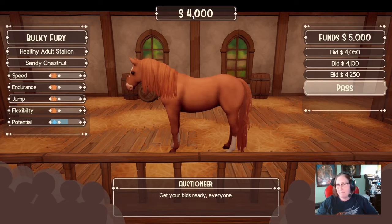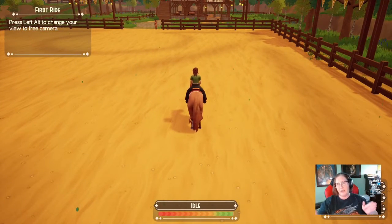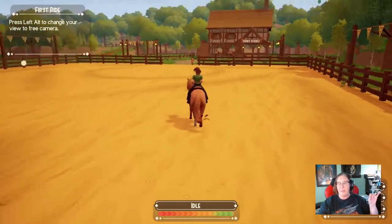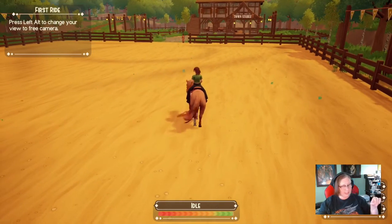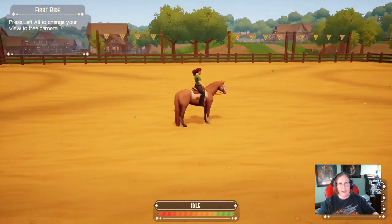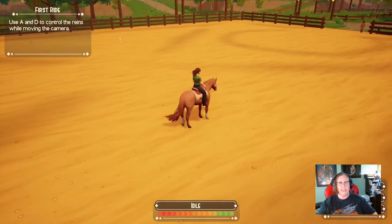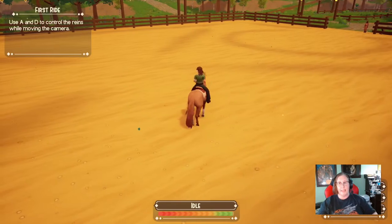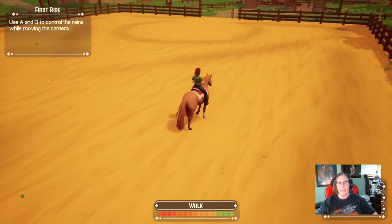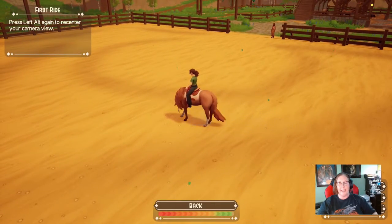There are two ways to control your horse and you can use whichever is more comfortable. Right now my mouse is moving the horse. You can hit the Left Alt button on your keyboard — not sure what it is on controller — and now you have a free camera. It says use A and D to control the reins while moving the camera. If I press W I'm still walking forward, and then I use A, D, and S keys to steer.